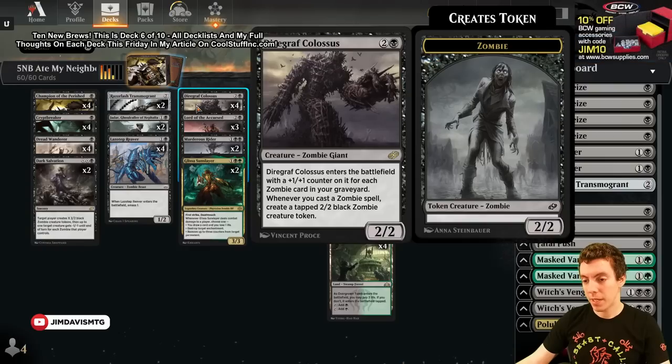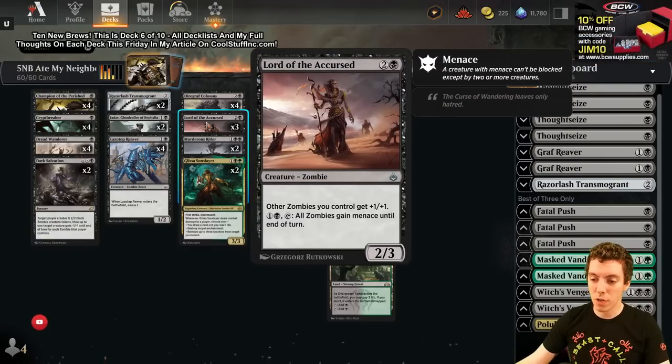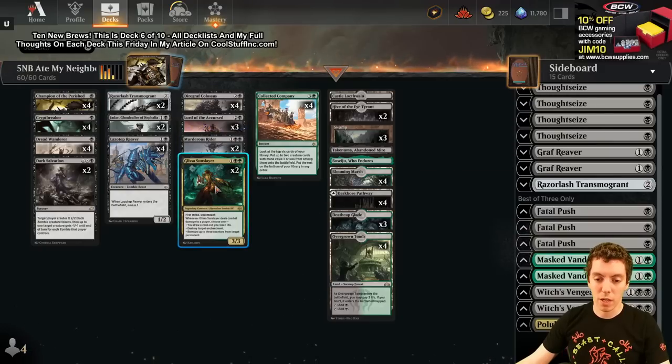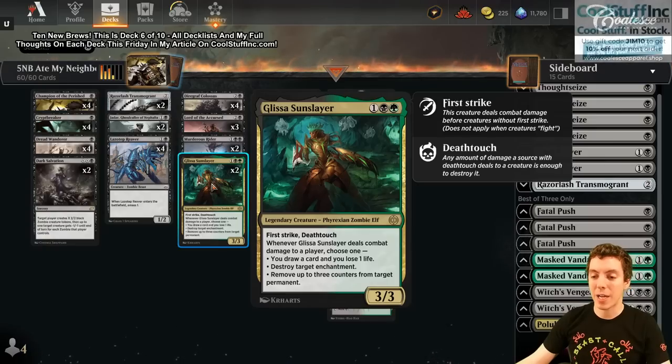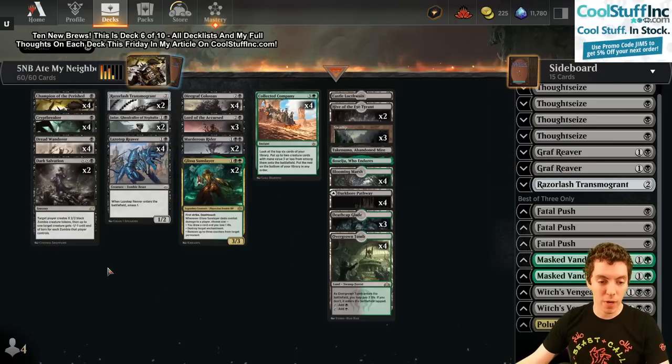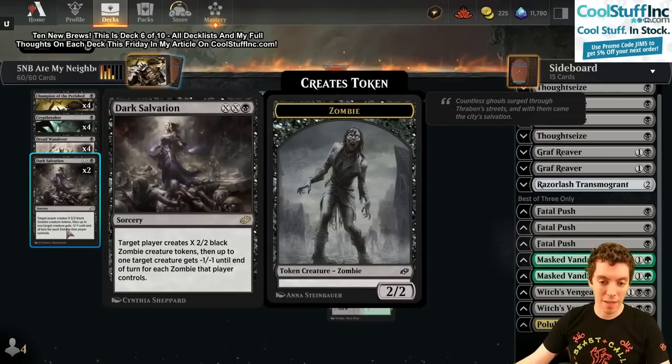That card's pretty hot and solid, and it's also a zombie too. Jadar makes tokens, Wilhelt makes tokens. We got Diregraf Colossus — one of the big additions, though it was already on Arena because of the Jumpstart thing. Lord of the Accursed, Murder Strider, and most importantly we have Glissa Sunslayer, which is awesome — obviously being a zombie, an elf, and a Phyrexian, the card is really really good.